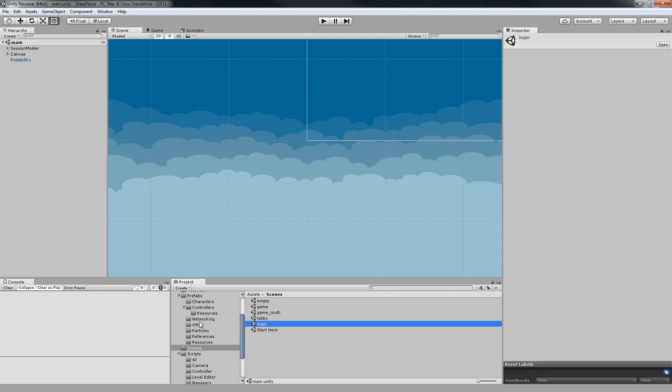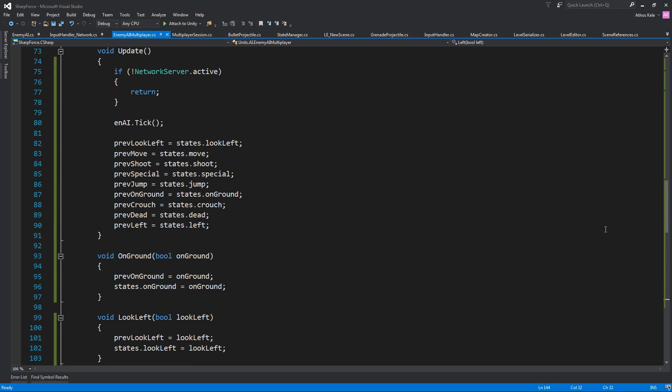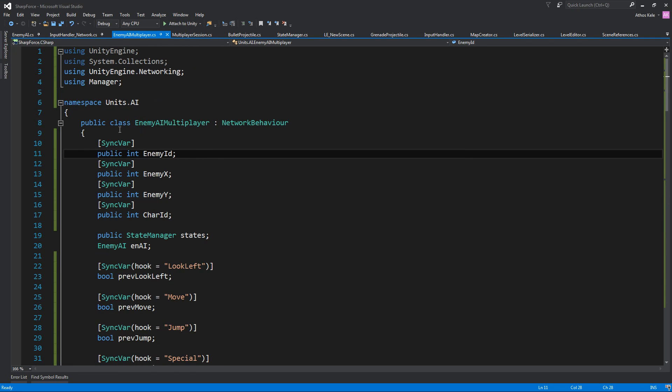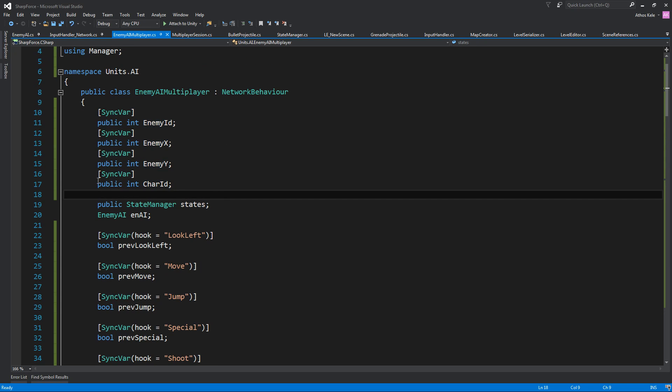Now let's look at the new script — Enemy AI Multiplayer. We need all our namespaces, and we have SyncVars. What a SyncVar is: whenever this variable updates on the server, we're going to update it also on the clients. The nice thing is you can also add a hook, so whenever the server updates something it's going to run a specified function on the clients.